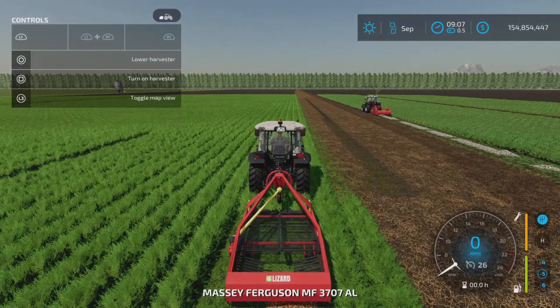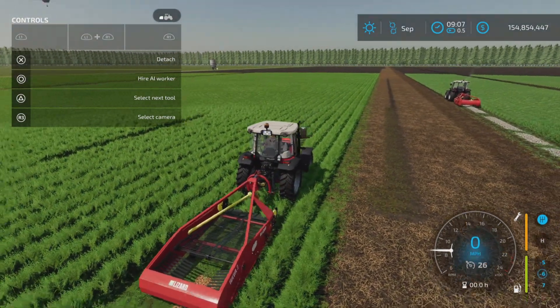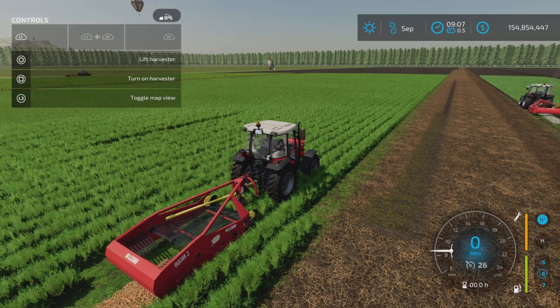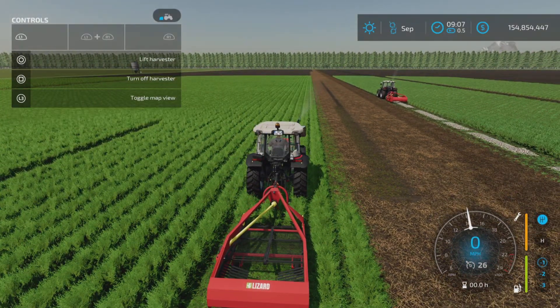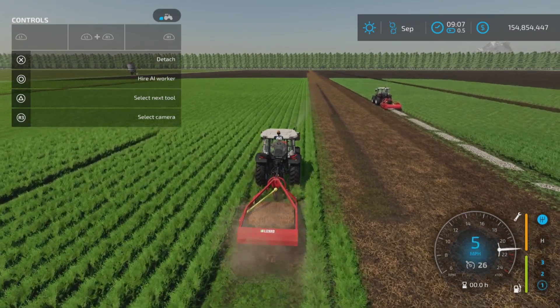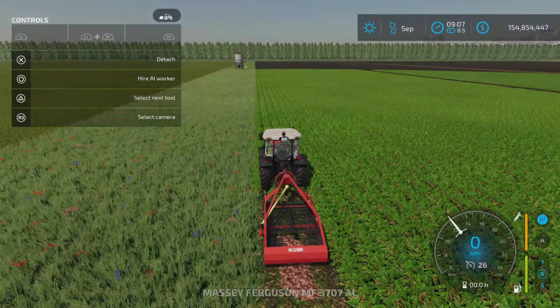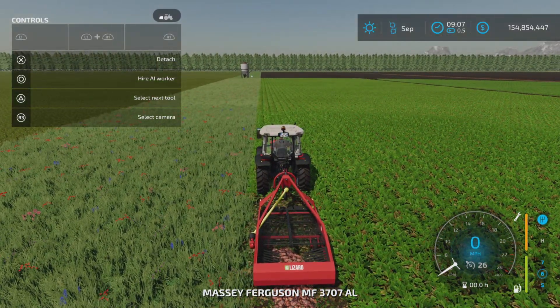Here we have carrots. Set it to unload, pull forward, and there we go — carrots on the ground. Again, you cannot use a worker with this one. And finally, here we have red beets.